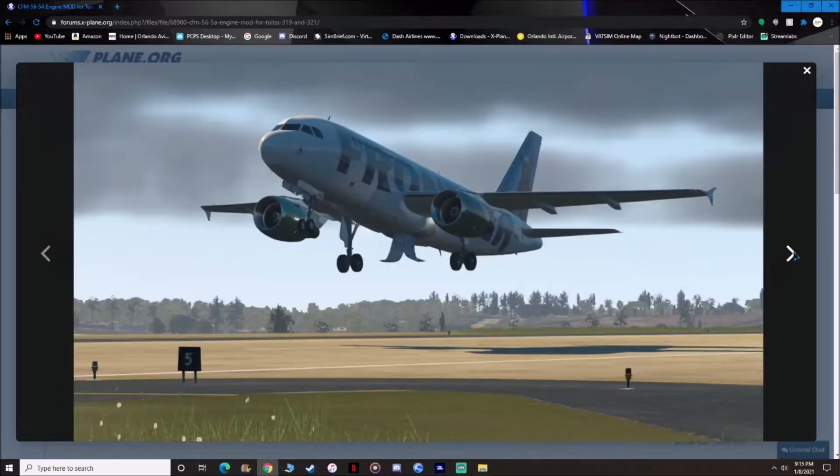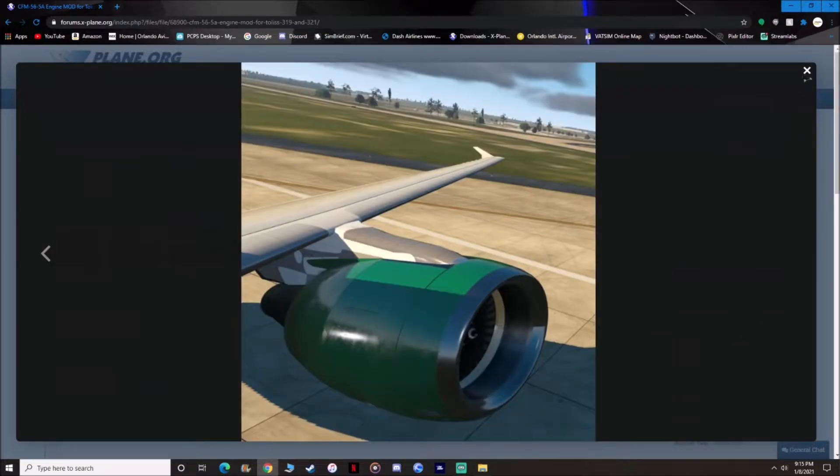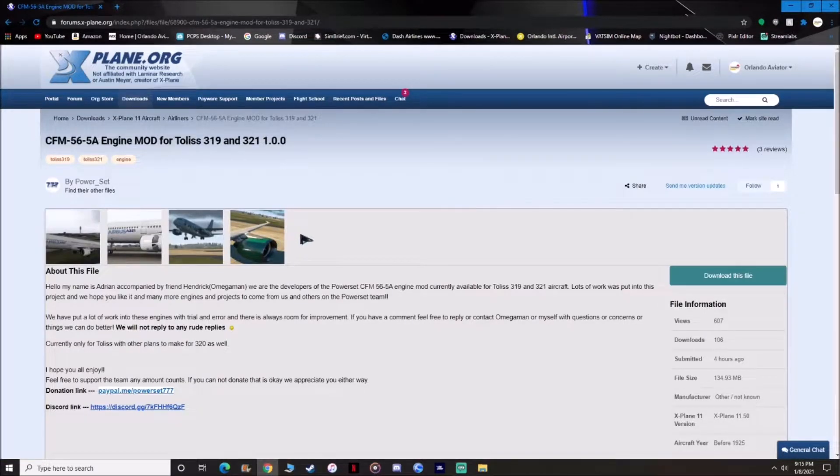So I'm going to be showing you how to install on the A321, but if you wish to install on the A319, it is exactly the same. All you have to do is follow this tutorial or the instructions that are included with the engine.